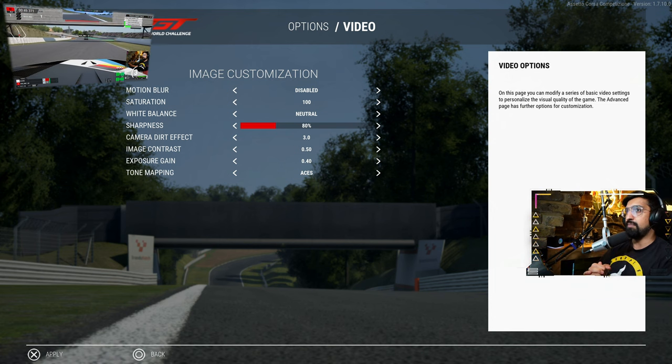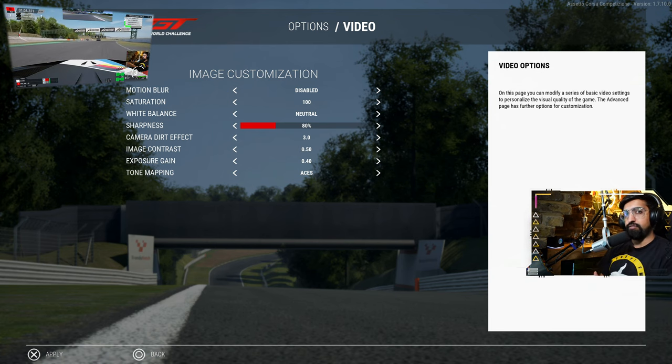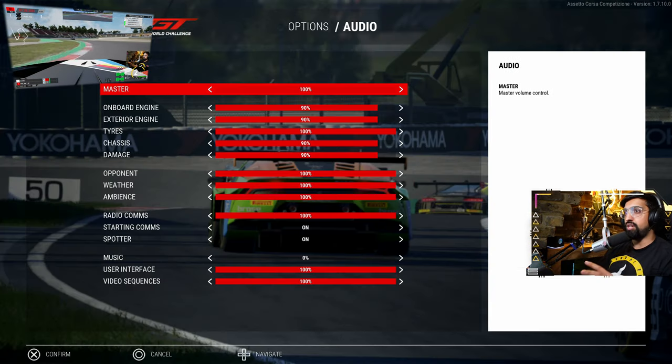We're starting in the video settings and basically there's not a lot here you need to think about changing. The main preference is motion blur — it's off by default. Having it on will use a bit more resource, and ACC isn't a game that always hits 60 frames per second on PS5 in my experience, so I've kept it disabled. That's purely a visual thing — if you want the game to look prettier at the cost of performance. Everything else I haven't needed to tweak.